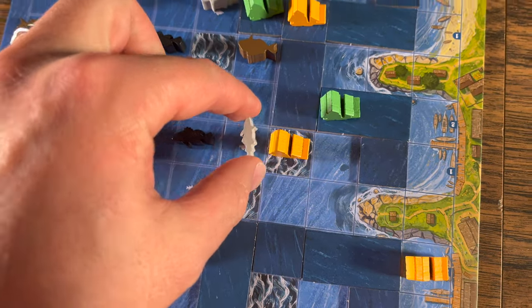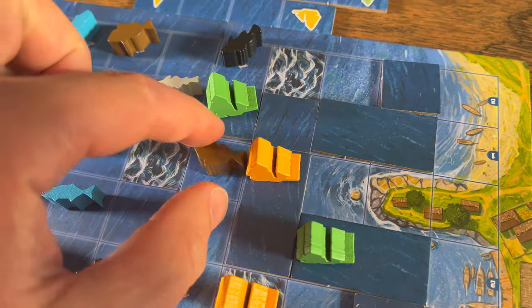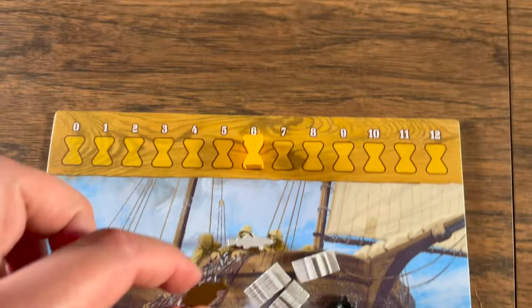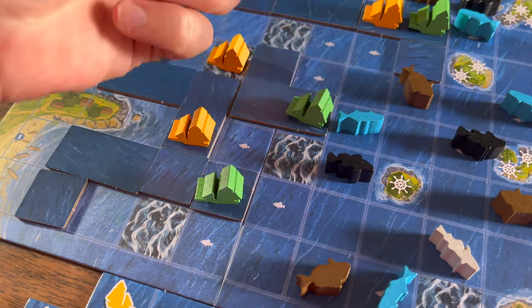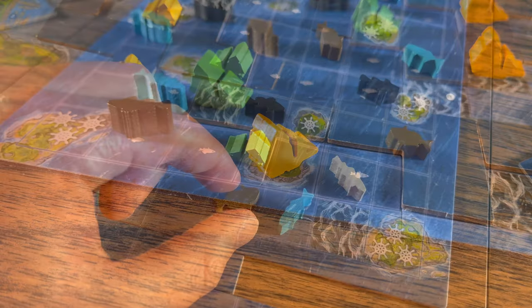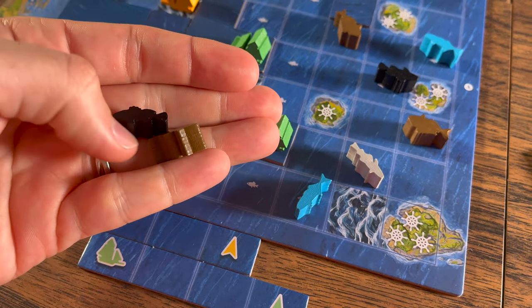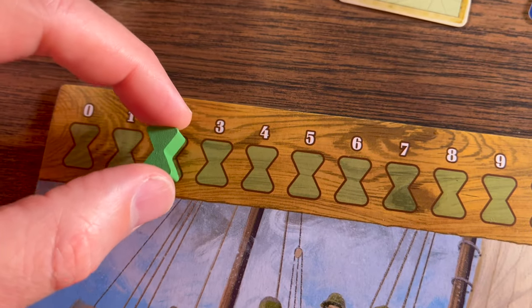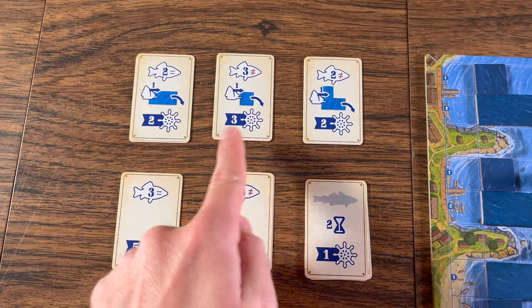The next action, Fish, lets you pick up fish. You will spend one hour to take one fish from any space orthogonally adjacent to any of your ships. Fish caught are placed on your player board. You can fish from different ships on the same turn, and you may fish from any space type that your ship is currently on. Fishing counts as one action regardless of how many fish you catch, but each fish costs one hour of time.